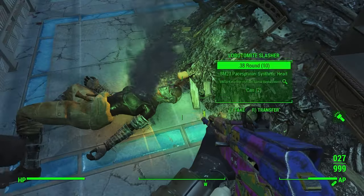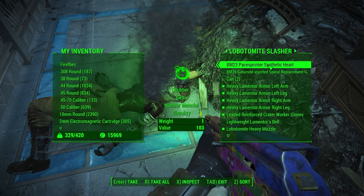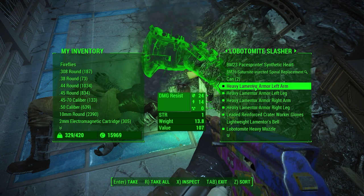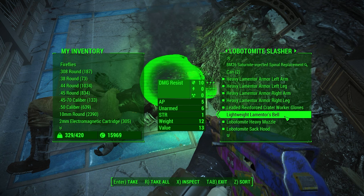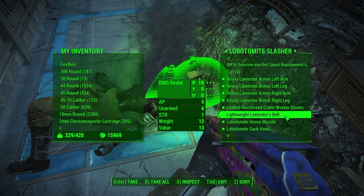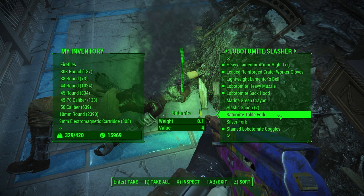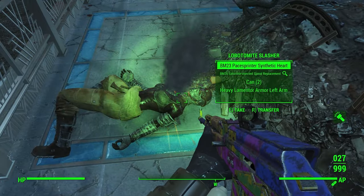I was intrigued to see what they were all going to look like because the mod page did talk about all the new parts they had to make for this. We can take out their synthetic paste sprinter heart for materials, or their spine. We got saturnite in that one — nice. Some cans, and the Lamentor armor. A bell? It's a punchy thing. We got a muzzle sack hood too. A lot of stuff on here. A saturnite table fork — that seems excessive, making a table fork out of saturnite. They actually do have a lot of parts they put together. And of course they're smoking after death.